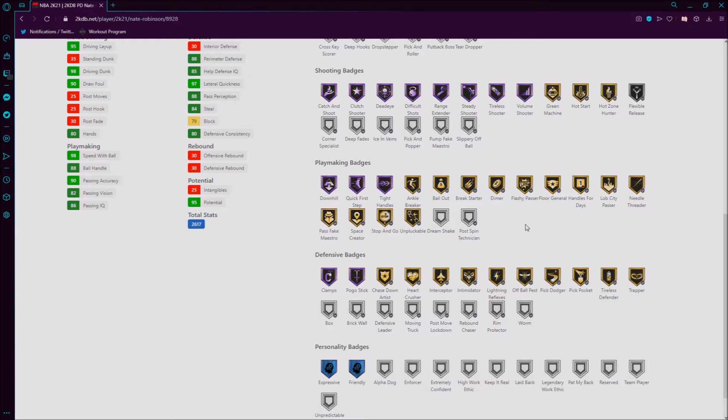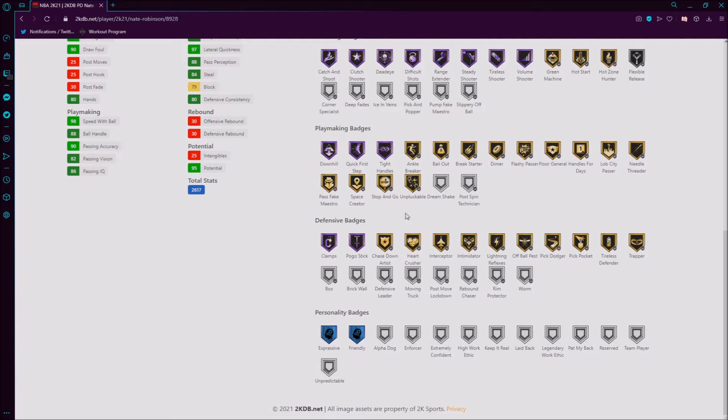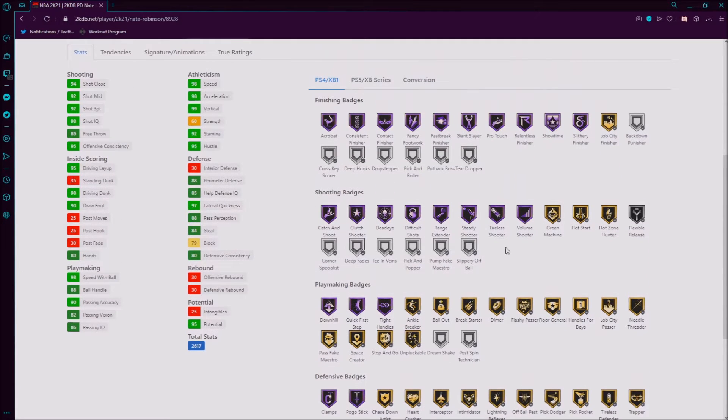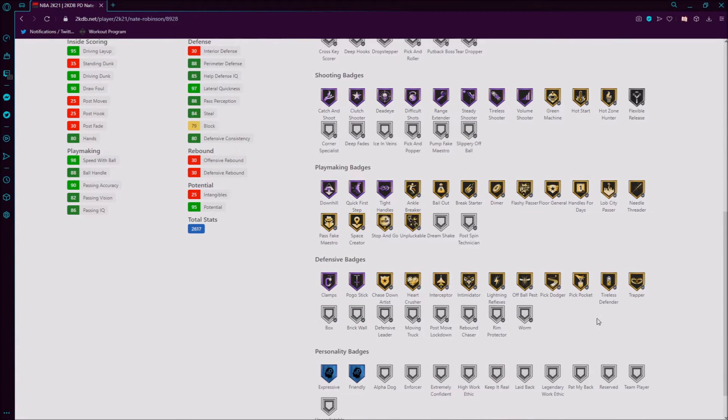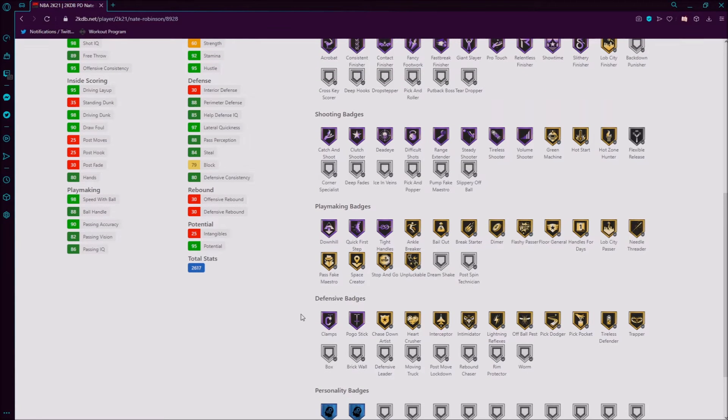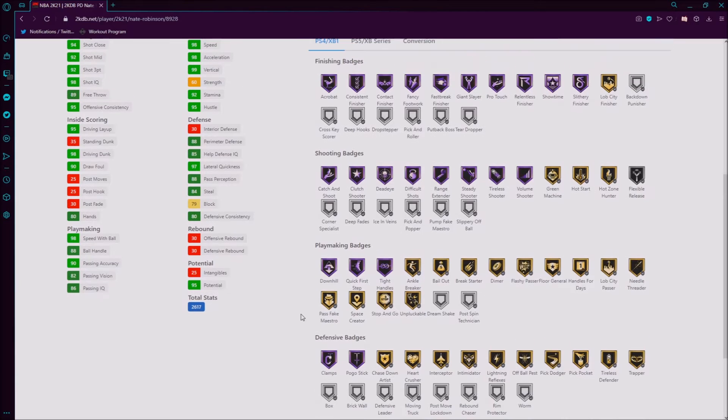Dream Shake, Post Technician — you don't really need those 100%. In defense, he's got Hall of Fame Pogo Stick which is interesting, but given his vertical I can see it. Hall of Fame Clamps is also very good, so we don't have to spend MT on it. He's got Intimidator too. Every badge he has is a solid badge. Corner Specialist, Pump Fake Maestro, or Slip Off Ball might be worth adding — that'd probably be the only extra ones I'd throw on.